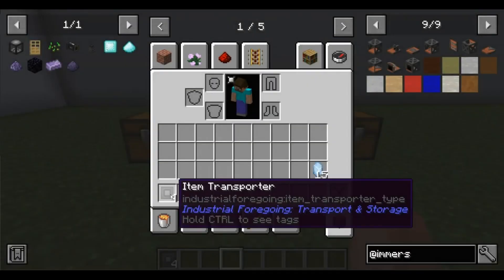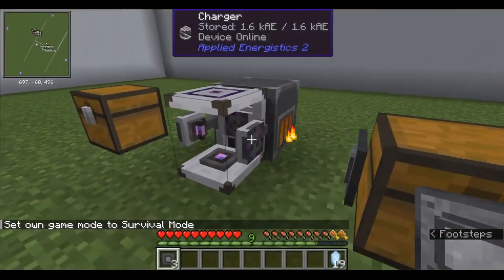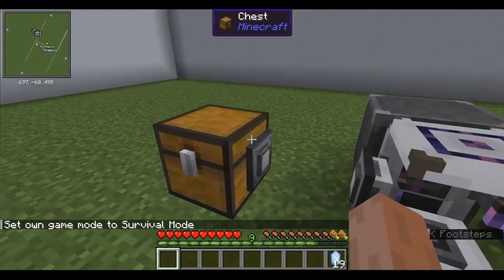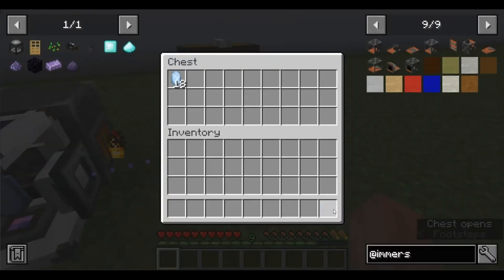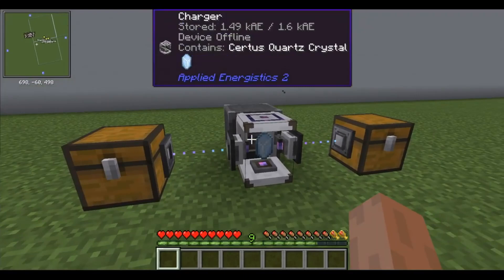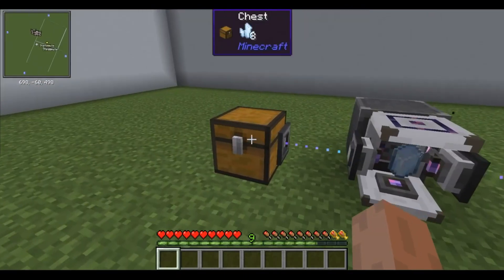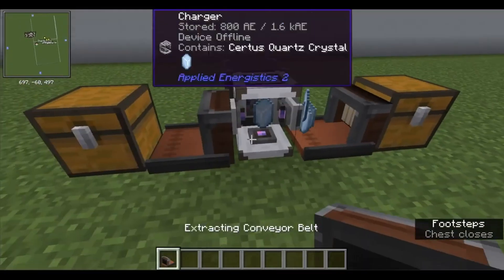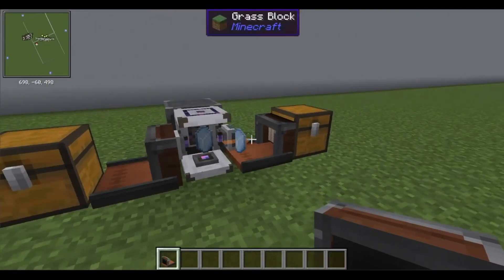For automation using the Industrial Foregoing mod, we will need four item transporters, which we will attach to chests with the charger so that they are always paired facing each other. Then we click to activate the transporter that will be receiving items from the other. Just be careful because these paired item transporters work at a distance of exactly one block, otherwise the connection will not be established. Thanks for watching — give us a like and subscribe so that more such tutorials and guides can be created.